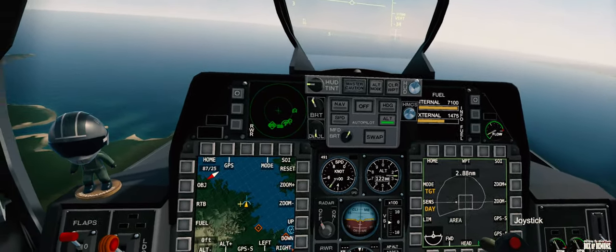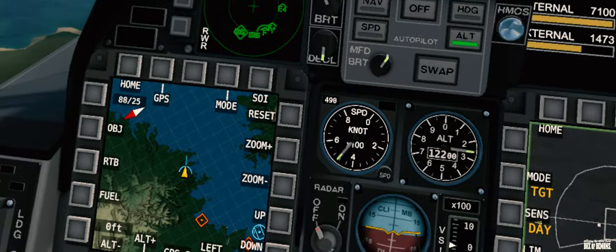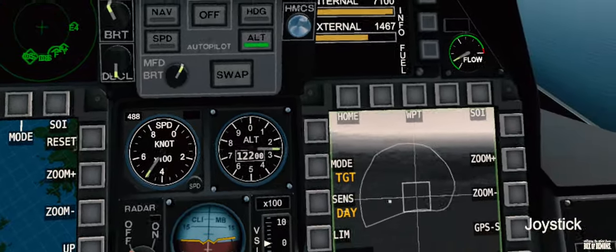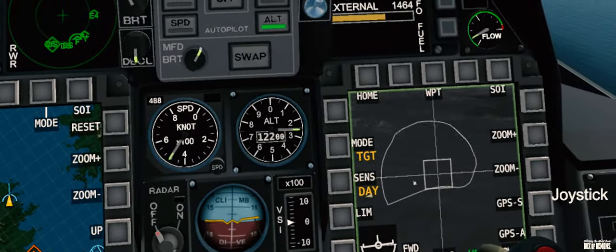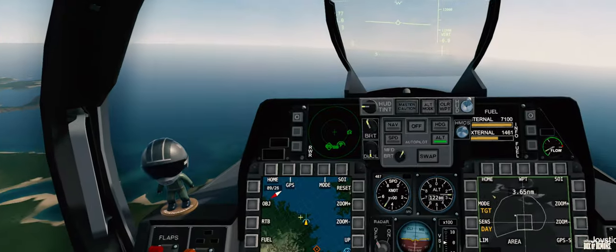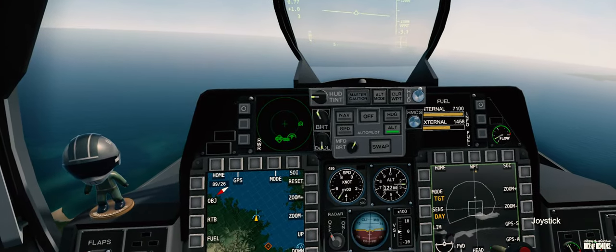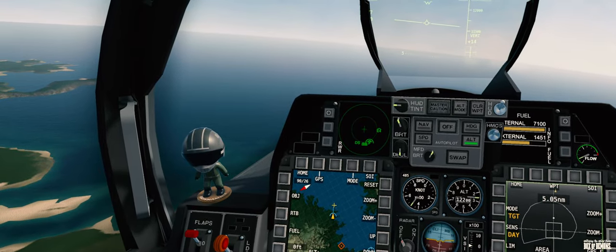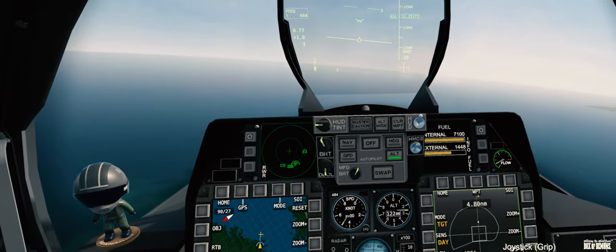I'm formed up on your right wing, just a bit high. So the X on the navigation display is where my actual targeting pod is looking — that yellow cross. That's correct. And if you want, you can try and move it over that diamond. We can go ahead and turn now. I'll follow you.